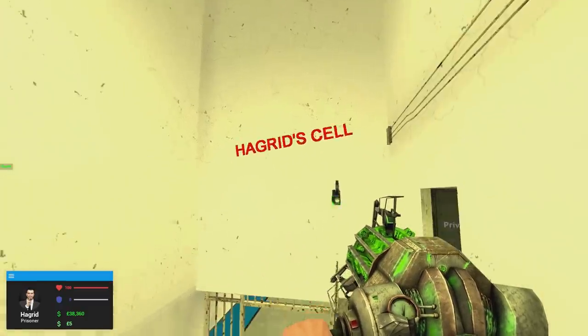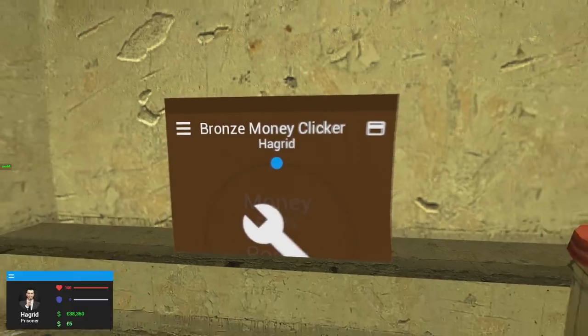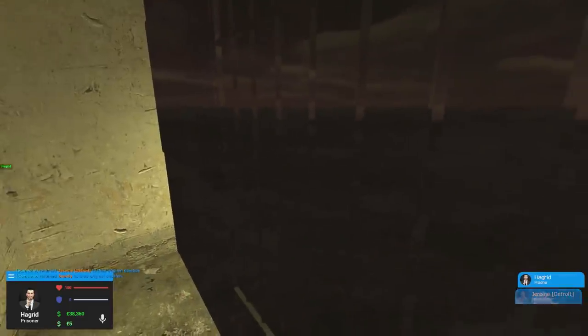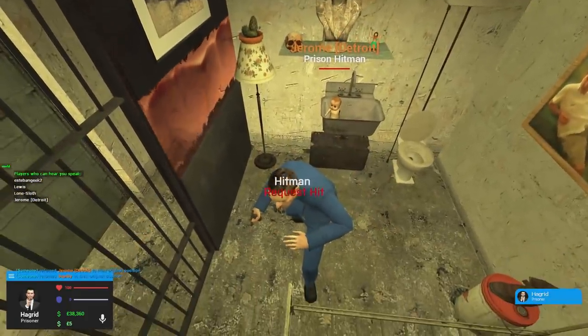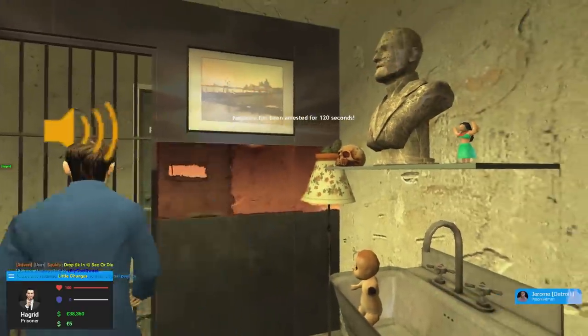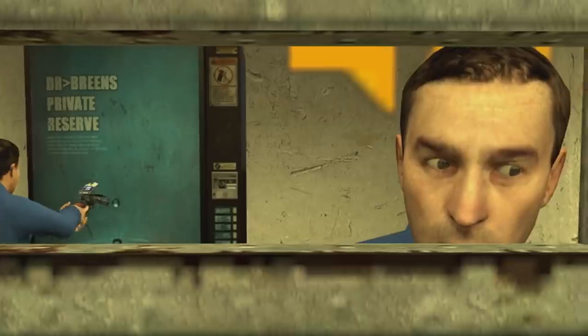My money printer just broke down — we need to repair it. Wait, someone's in here. What are you doing in here? Have you been here the whole time — did you go invisible or something? What do you think of my cell anyway? I'm going to let you out now, have a good one.